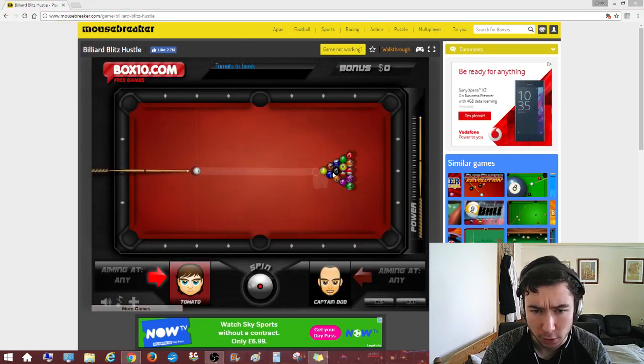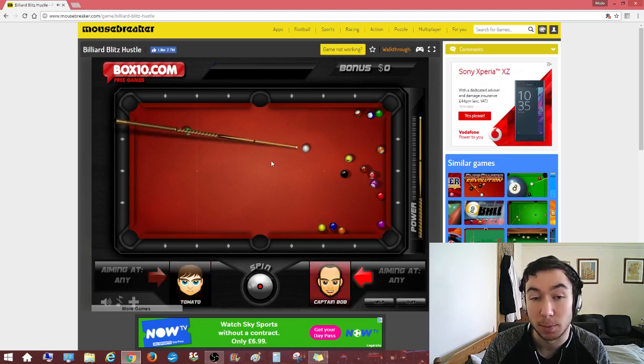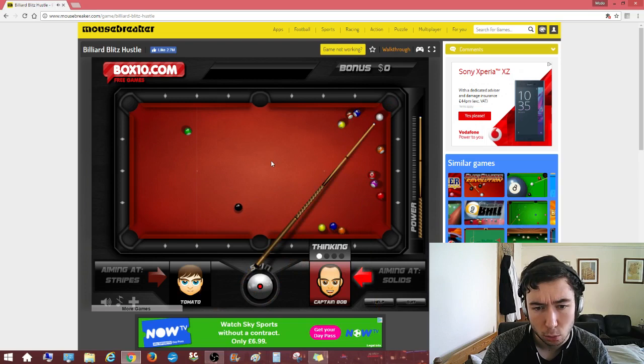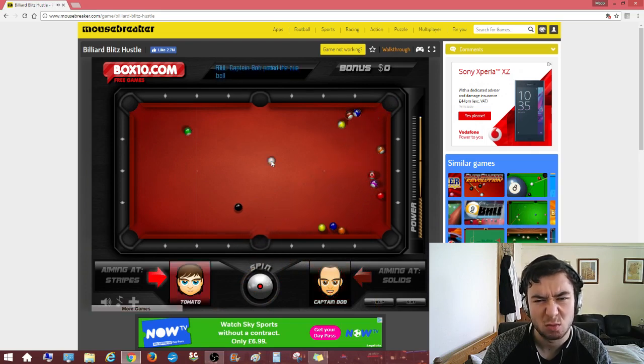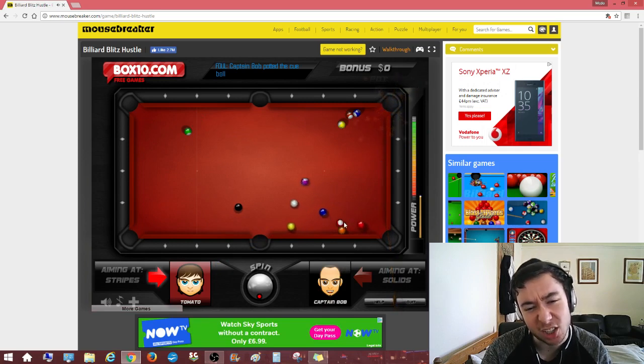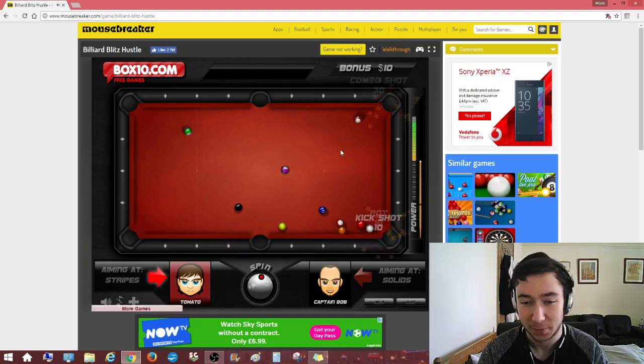Ooh, I've still got my media player open — I didn't realise that. I was listening to a little bit of music earlier on. I'm not putting anything off the break, that's bad. Now if I was playing against a better player, I'd probably be losing at this point. We are stripes. Try and get a bit of backspin and cause a little bit of disturbance here — there we go, move some stuff around. Come off the cushion for this one though. There you go — what a shot that is! Look at the bonus points from that.